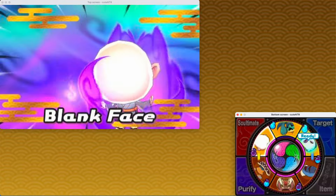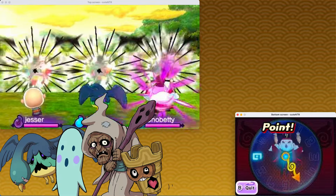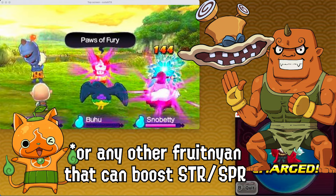Then we have support, where there are debuffers such as Boohoo, Confuse, Grumples, and Terrapada to inspirit the enemy for soul, and buffers such as Dumb Cap, Early, or Nyan, which inspirit your Yo-Kai with big boosts.